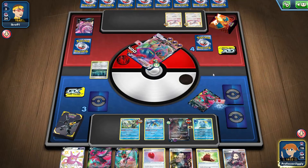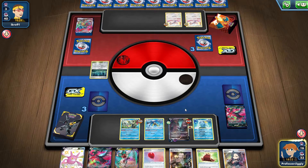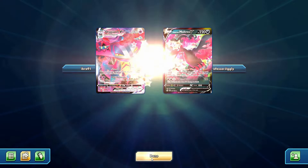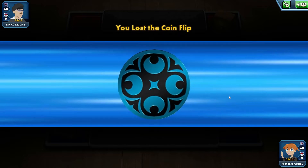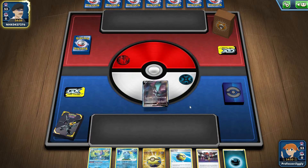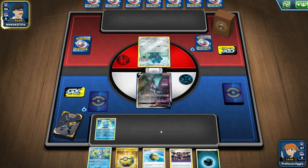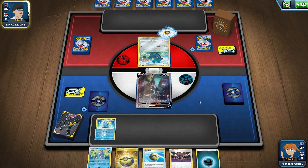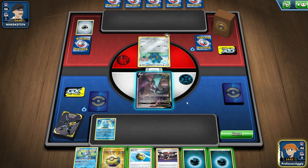I win! That was a nice win even though it took forever to get an energy. But it also took forever for them to finally get an evolution, so yay. Good job deck, you worked! You saw Noivern — you saw how well Galarian Moltres actually is. Very happy about that. It really helped because going up against that matchup made Galarian Moltres even better than it already is in the deck. I don't know why I'm not humming the Batman music.